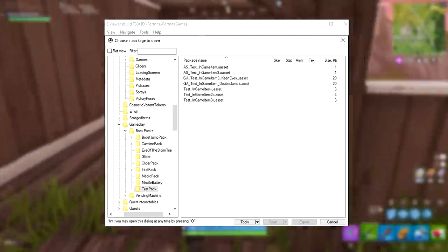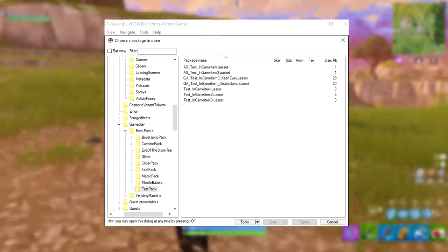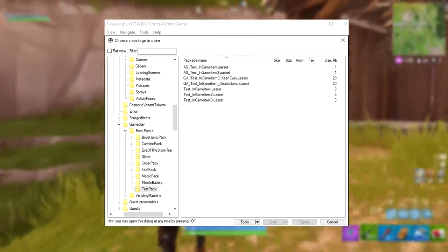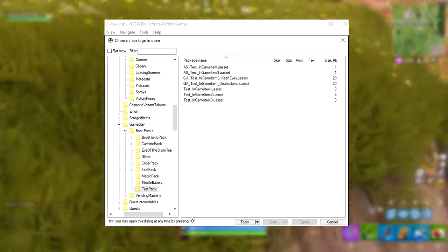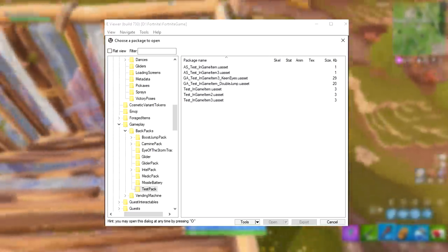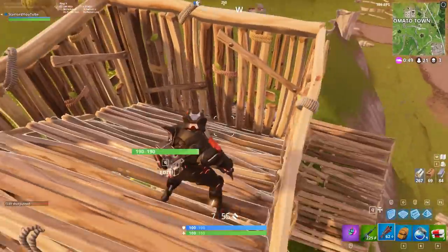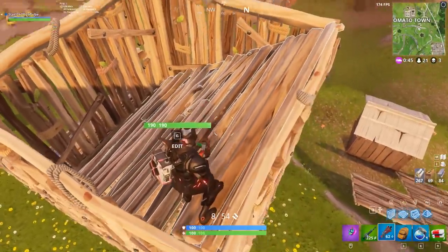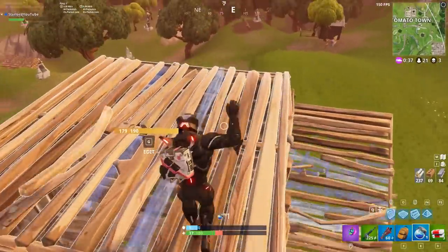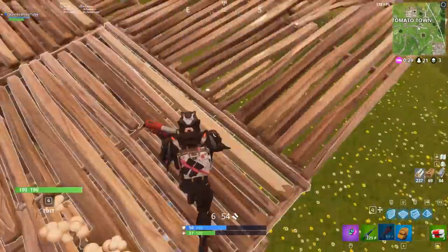Unfortunately, I don't know exactly what these mean. A lot of you guys would probably think that it means the Eye of the Storm and the jetpack — the Eye of the Storm gives you a look at the storm's eye, and the double jump could be referring to the jetpack itself. But looking at the folders on the left-hand side, there are actually different packs listed: the missile battery pack, the medic pack, the intel pack, the glider pack, the Eye of the Storm Tracker, the carmine pack which is the Thanos glove, and also the boost jump pack — which is actually going to be the jetpack itself. So these in-game test packs are completely different items. The double jump one just sounds like you're going to be able to double jump, which would be really cool. And the keen eyes one — maybe for a split moment you can kind of see through walls or see heat visions of people, which would be pretty interesting to see added into the game.